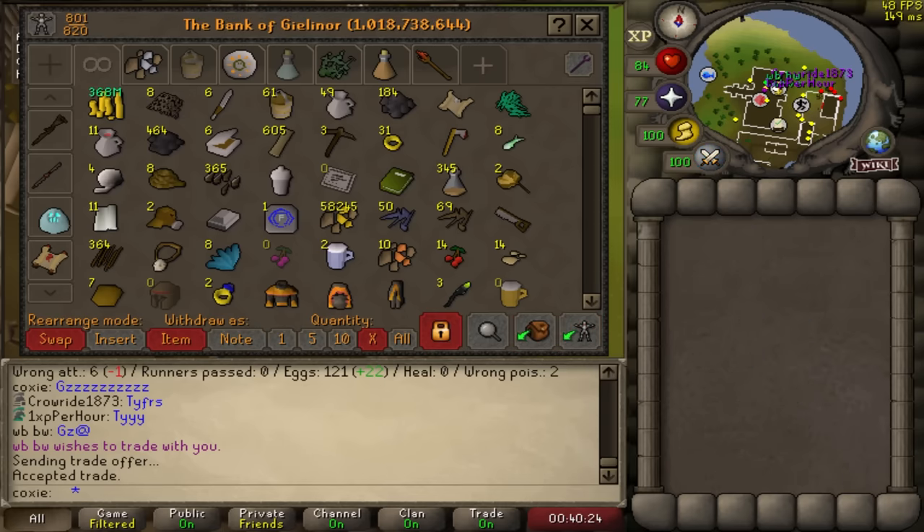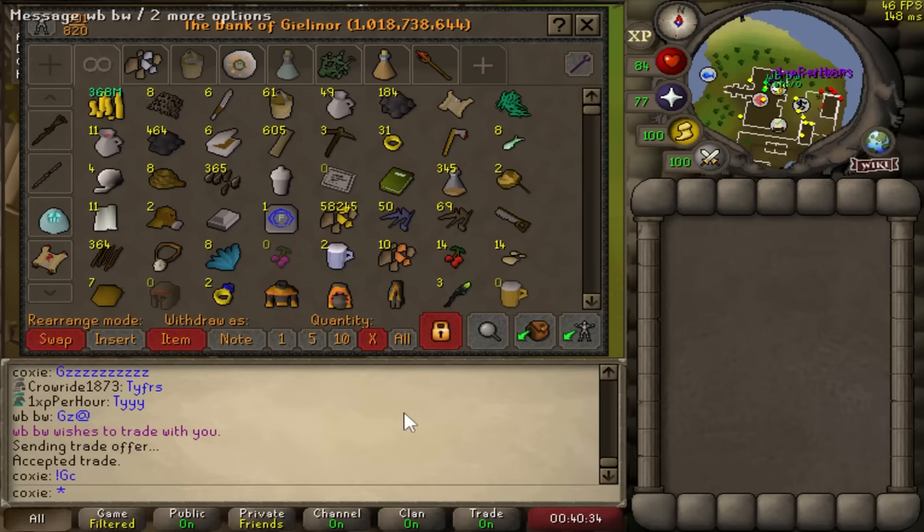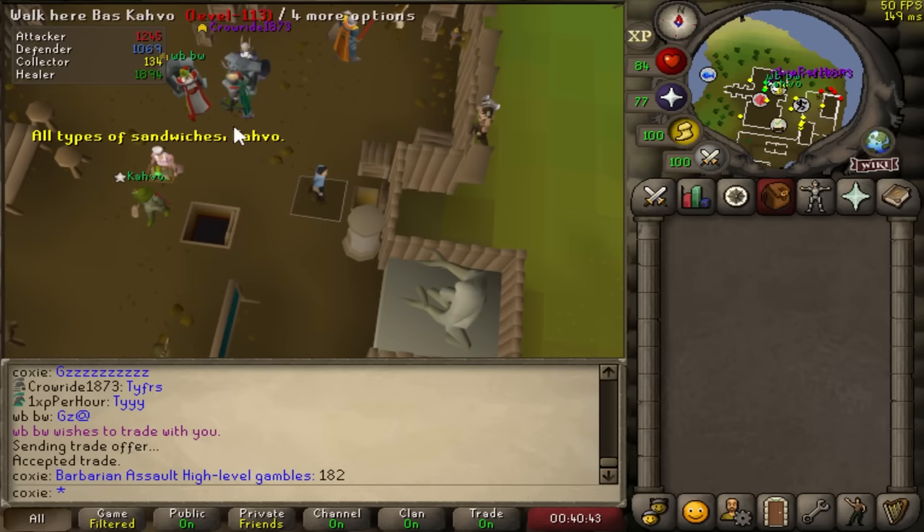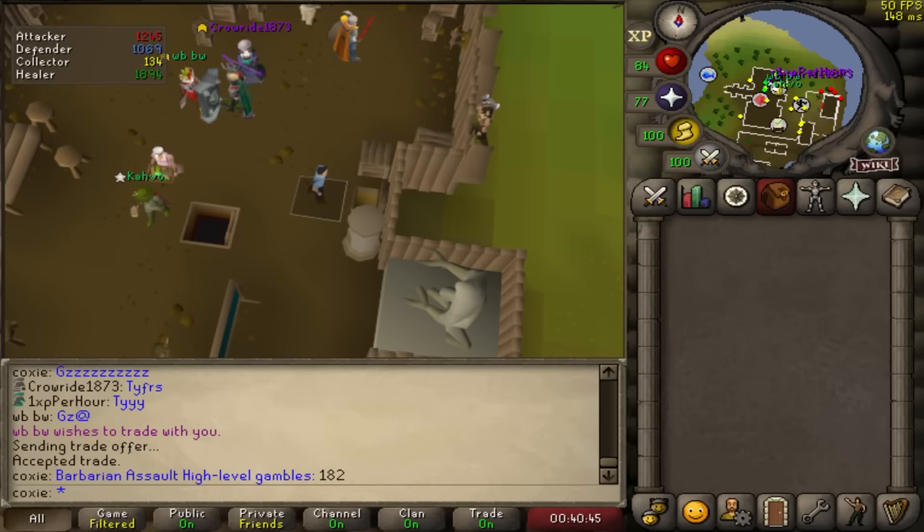Look at that bank value - 1 billion GP bank has been surpassed. We're sitting at 182 gambles right now, around 60 torsos that we've done assuming three gamble count per torso, and we made around 900 mil from BA. Around 100 mil has been made from other miscellaneous stuff, but 1 billion GP surpassed.